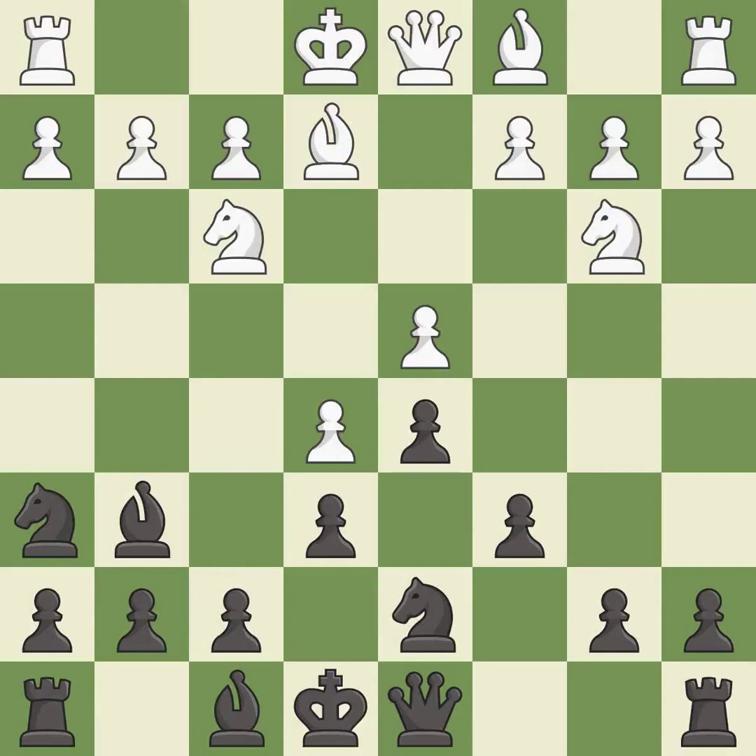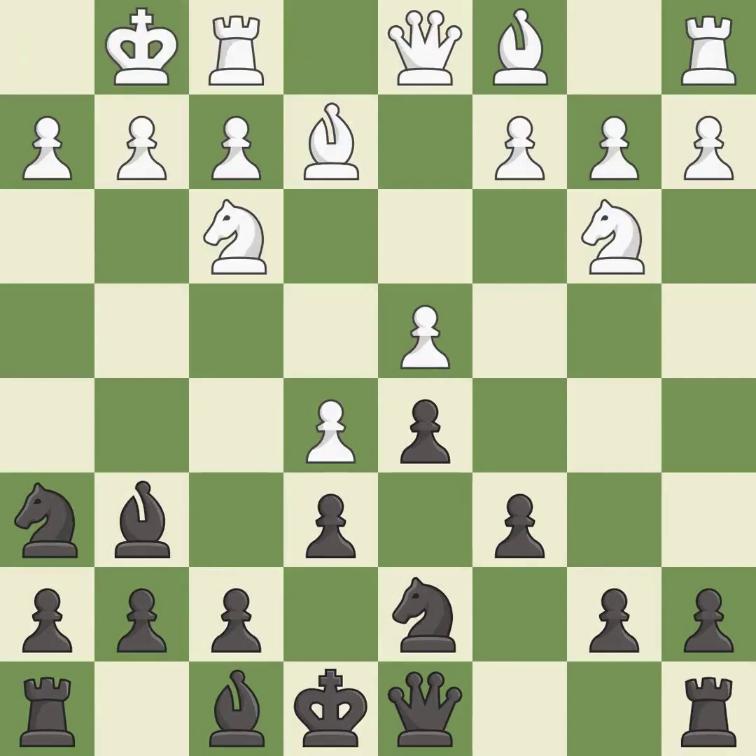This is not the right idea — it is an inaccuracy. Castling gets the king to a safer square, out of the center of the board, while also developing a rook. Castling kingside tends to be safer because the king is further from the center. It is the last book move.